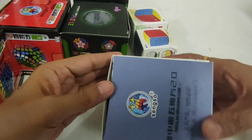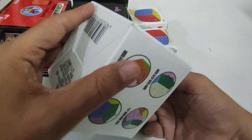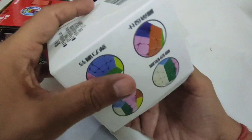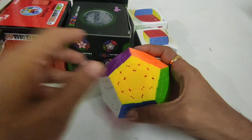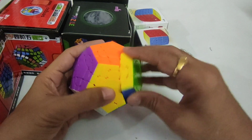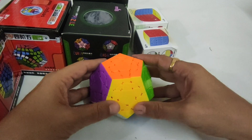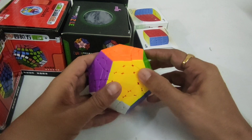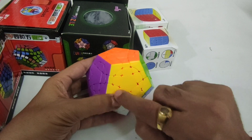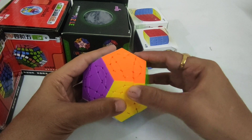This is a Sangso circular Megaminx cube. I've got a circular Megaminx cube but without corners on the outside — in this one, there are corners in the inner circle. So this is different from the one I have.